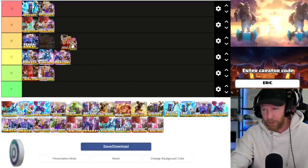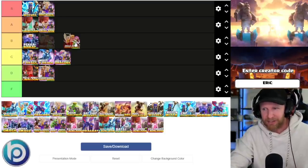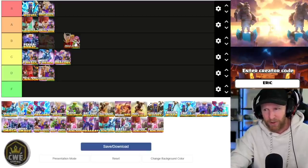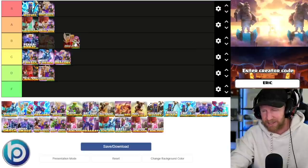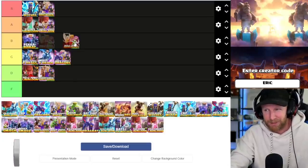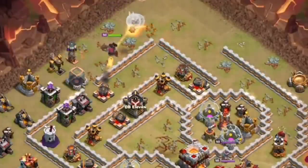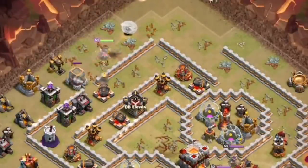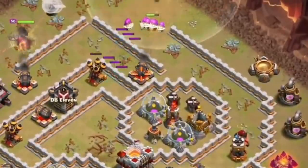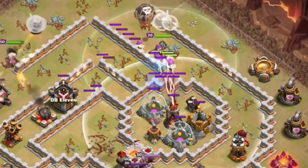Skelly donut super archers — when the CC and/or eagle artillery is in the middle of the base, you can destroy them more easily with invisibility and skeleton spells than with lightning. However, if there are scattershots or other things around the eagle artillery in the middle, go with lightning for additional value. I'm going to rank skelly donut and zap super archer attacks mid tier, mainly because of their strength in no-siege formats — with a siege machine they're generally run with a siege barracks to avoid time fail.